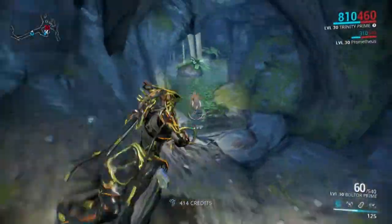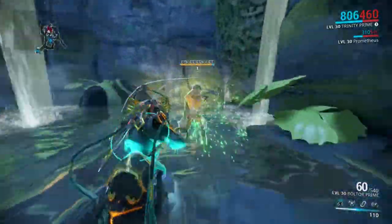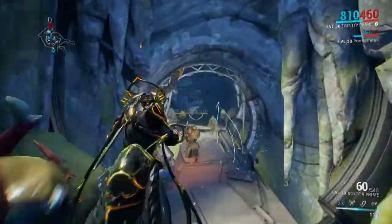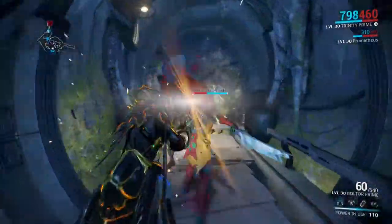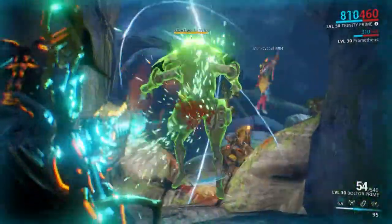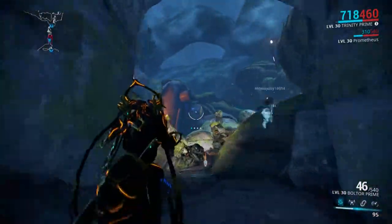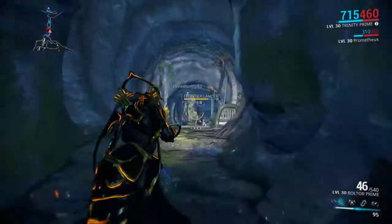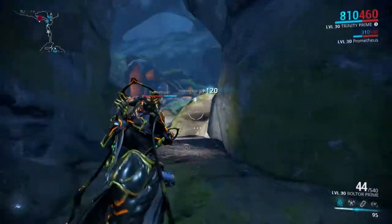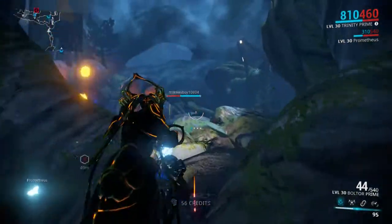I'm going to use Well of Life on this guy right here. Normally for a normal enemy they'd be flying in the air, but this one's a boss so he's not. That other enemy will fly in the air if you shoot him and will give you health if you're damaged. He's super buffed, so these regular guys are one-shot, but that one took a lot more bullets because of the ability, so you can get a lot more health out of it.